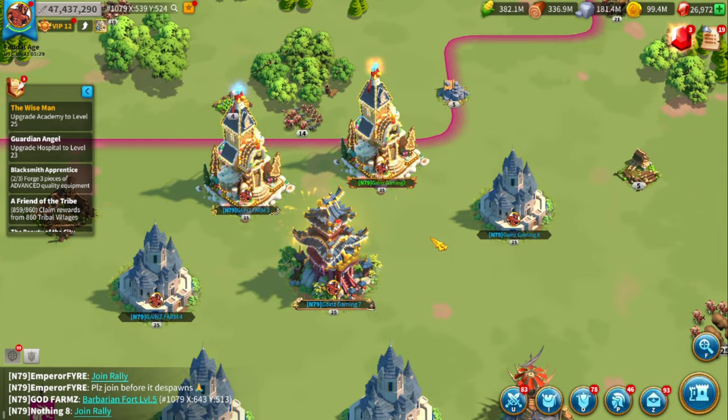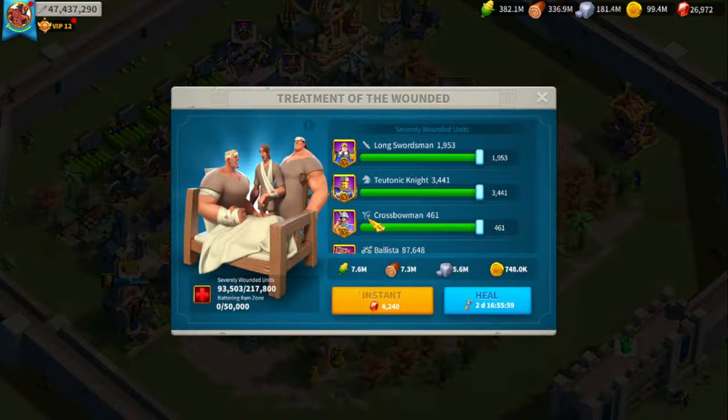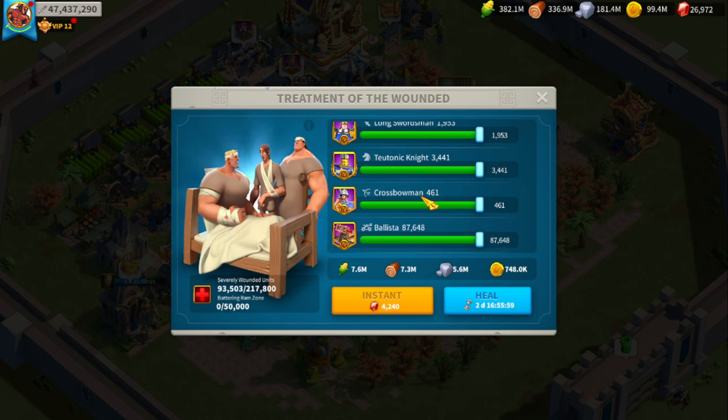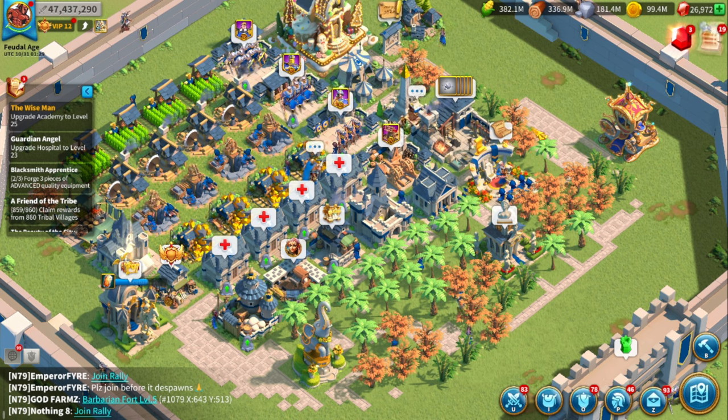When it comes to battle farms, resources — especially food, wood, and stone — are going to be used more for healing your hospital. You want to make sure you keep some resources on the account. I have 93,000 T4 saved wounds on this account currently. If you drain your entire account of all resources, you're going to have a lot more deads, which means you won't be able to fill structures as long.